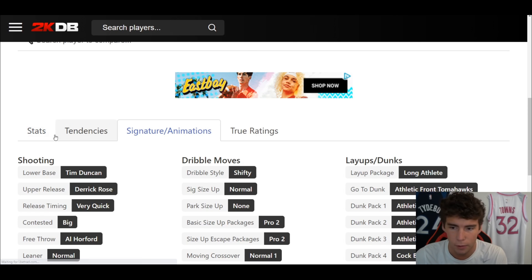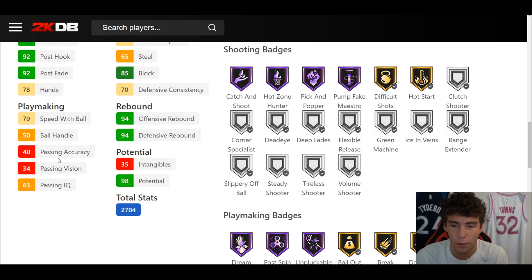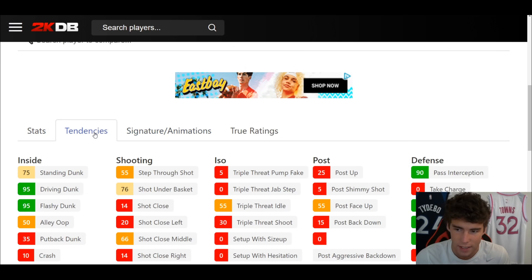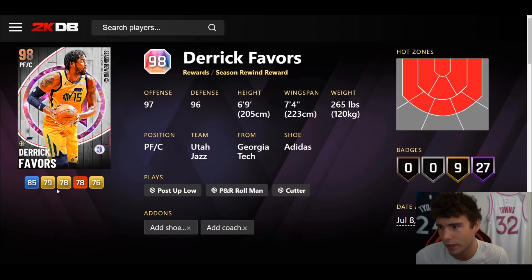Derrick Favors up next — first of the original owners — and they gave him a 79 three-ball. Combine that with the fact that his defensive stats are horrible and he can't handle the ball — what are we doing here? This Derrick Favors card is abysmal. He's got Shifty, but it's not going to matter because he has a 50 ball handle rating. If you use this Derrick Favors, there's something special about you.